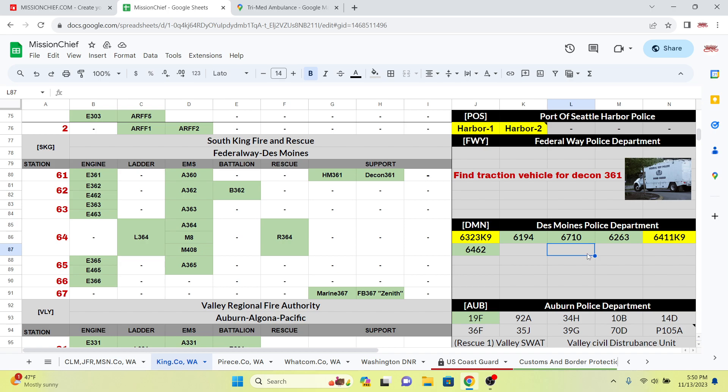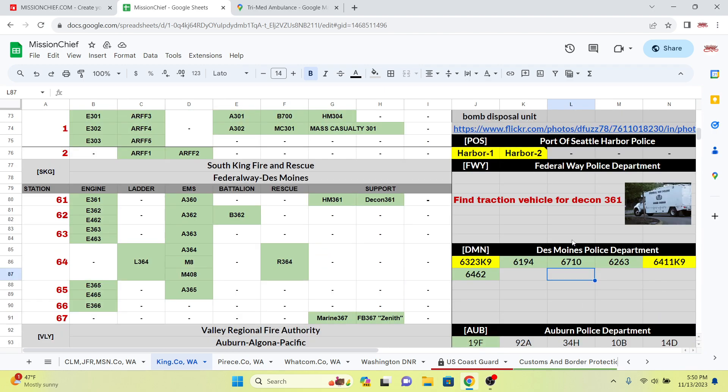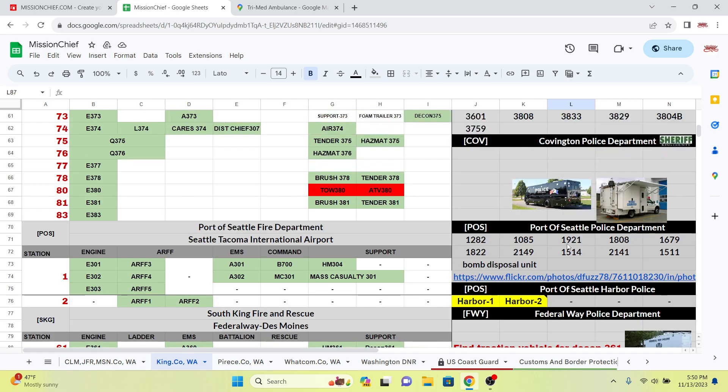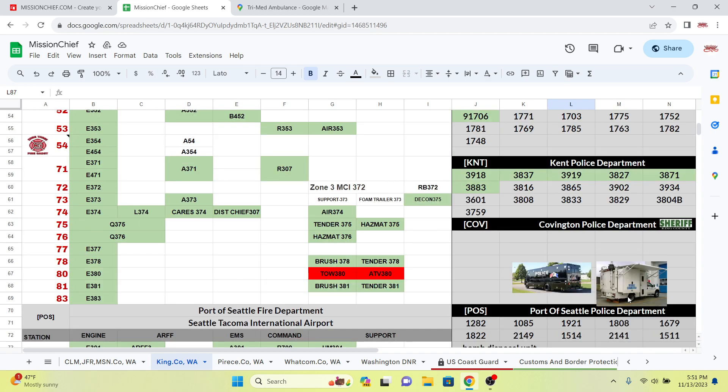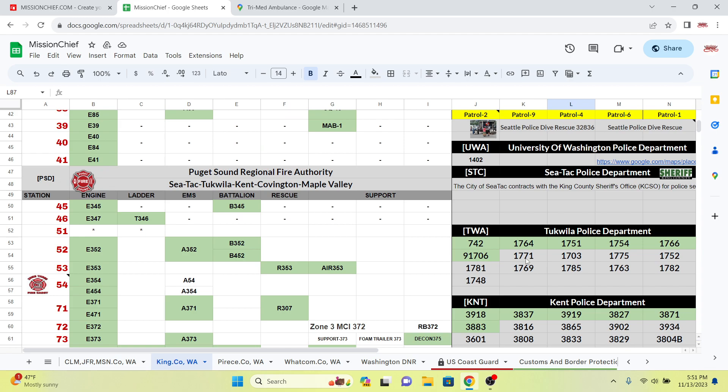Once the canine training is complete, the Des Moines station should be done — it's a pretty small department. Next we're going to build actual stations. We need to build the Port of Seattle Police Department, but I honestly can't find it. I assumed it was at the airport but it's not, and there's no address on their website — so I kind of give up for now but I'll find it eventually.